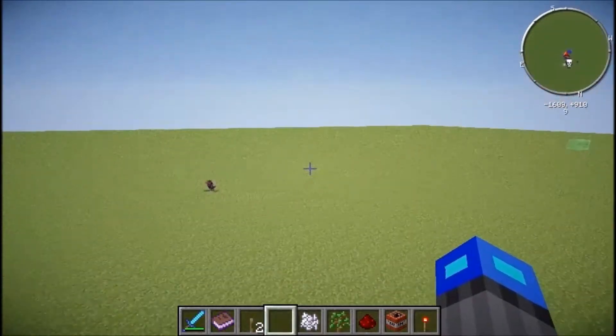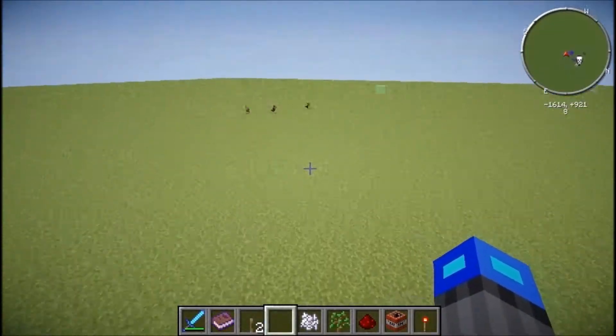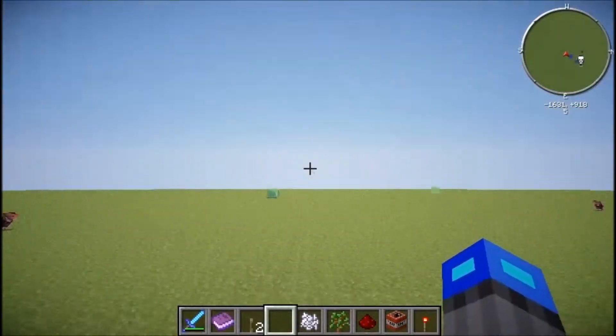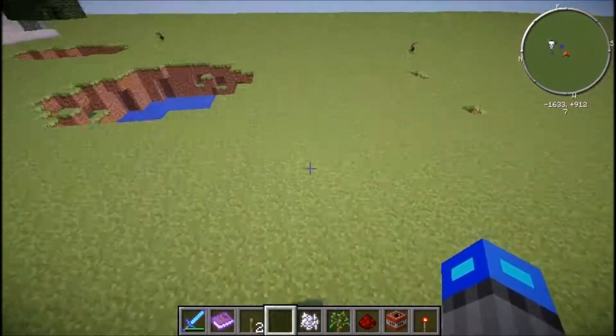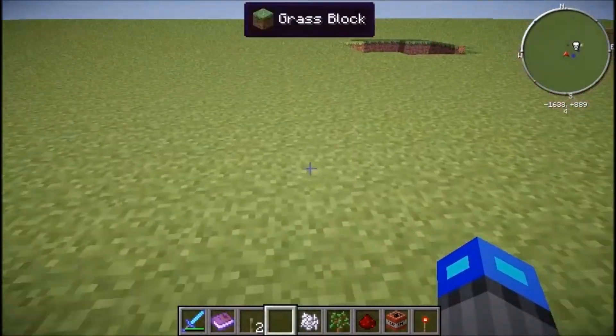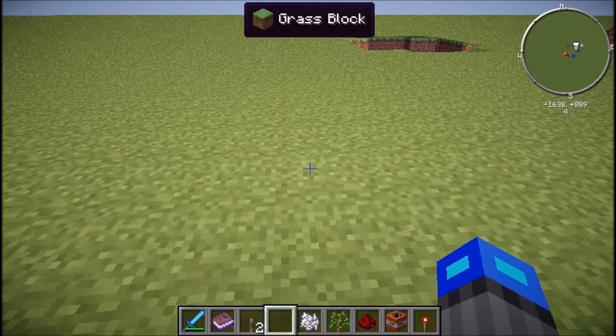Hey everyone, it's the Dynaman and today I'll be showcasing the Zan's Minimap mod. It is really helpful especially in your survival world. The default key would be M, so if you press M this is the menu you get.